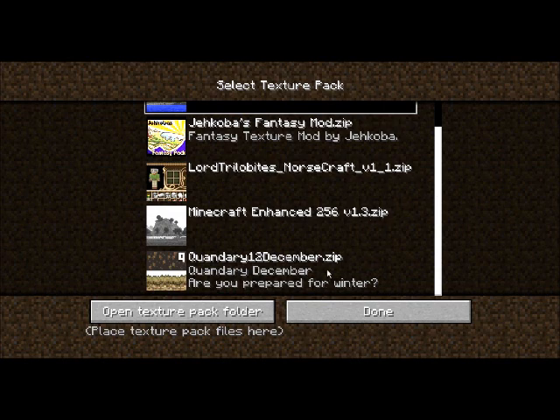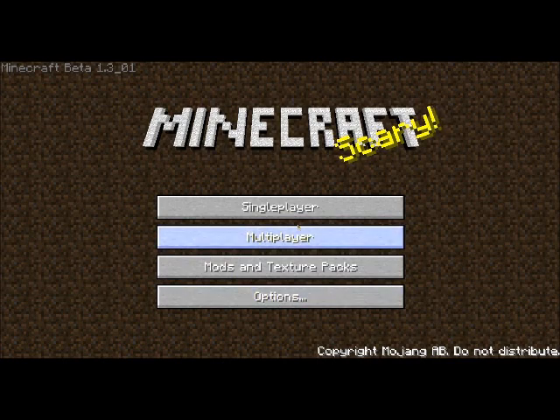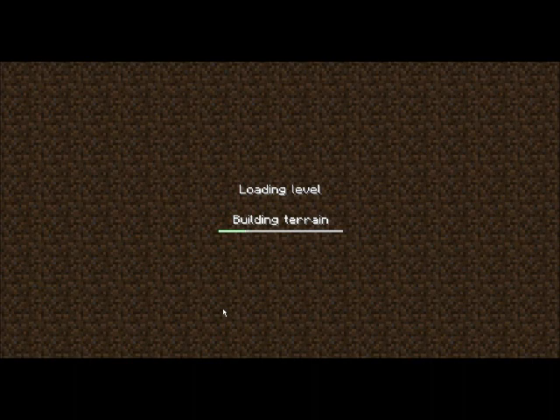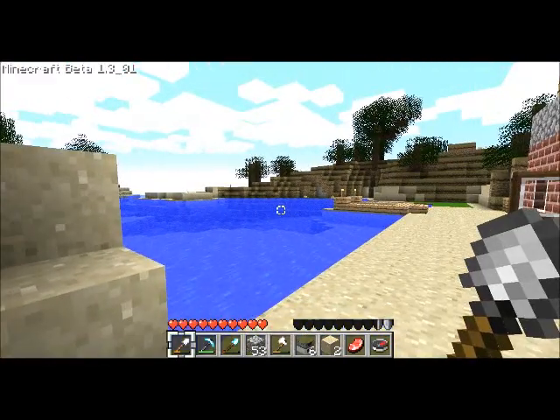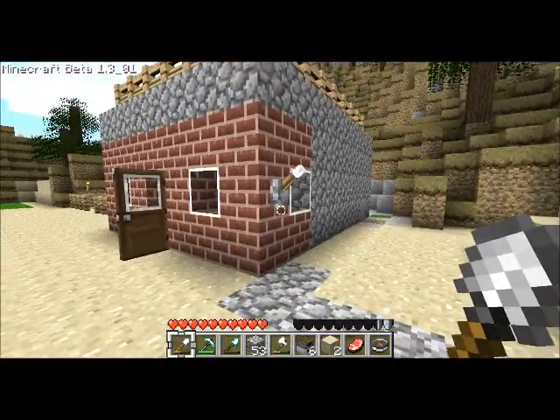Back to the exploit that I found — I don't know how long this will last. But right now it is on the quandary map. They've got many different versions; this is for the December one. I just grabbed one and this is what I get. So I just go to my world here. This world is nothing fancy, just one I've been playing around with. Anyways, here we are — we're in Minecraft now.